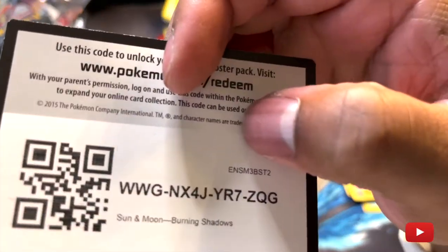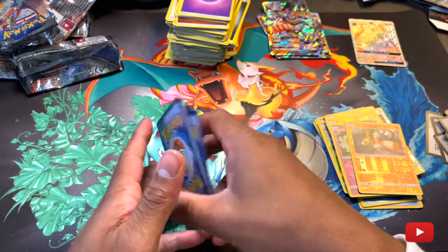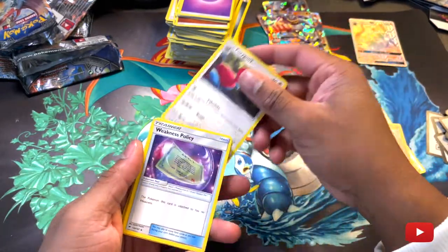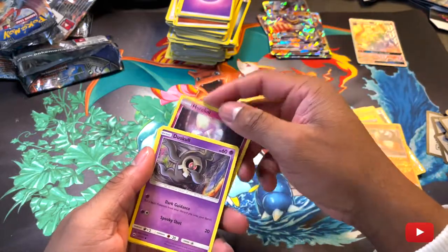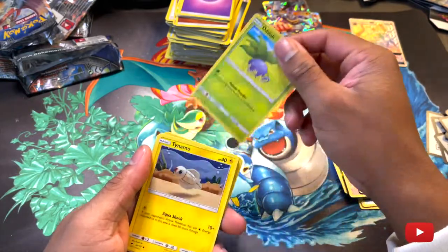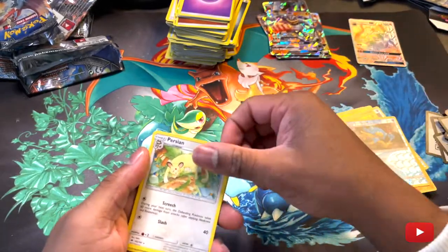The last code card. First holo Simipour and a Persian.